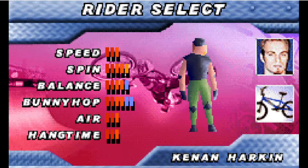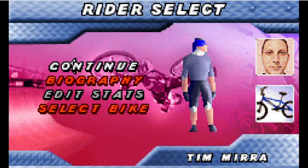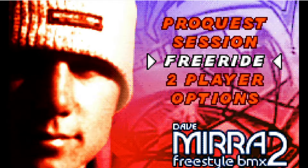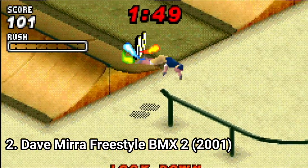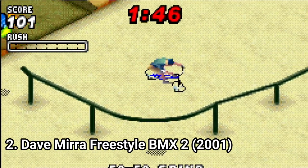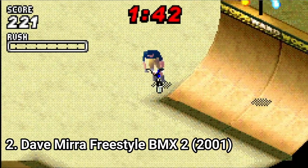There are 12 pros in the game which you can upgrade with stats, and there are 5 bikes to choose from. As game modes, you get pro quest, session, free ride, and 2-player. The formula is very similar to Tony Hawk — you get into a map and there are multiple goals to reach, like highscore, collecting the letters M-I-R-A, and doing specific gaps. Sounds familiar, but I can't complain — the formula is amazing.